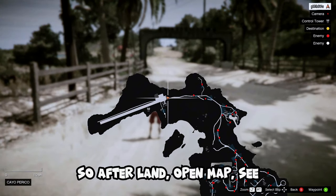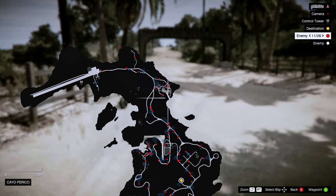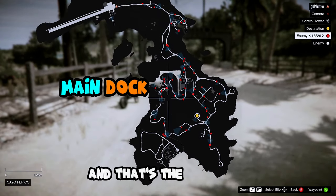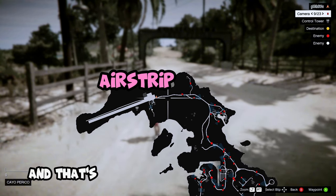So after landing, open the map and see. This is North Dock, and that's the main dock. And that's the airstrip where you are now.